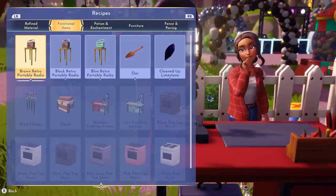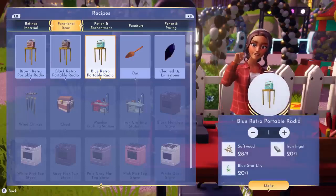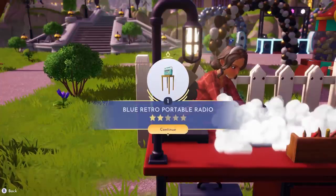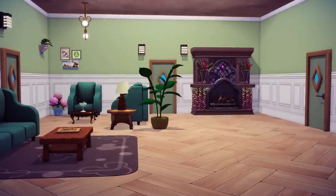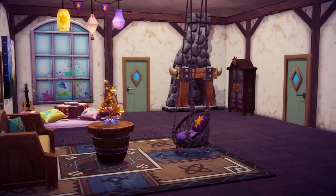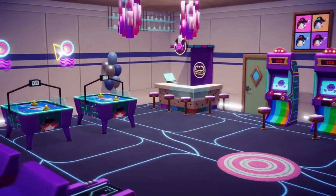Cooking isn't the only way to create amazing things in Dreamlight Valley. With the right foraging materials, you can make all sorts of things on your crafting table, like furniture. And furniture is super fun when you can add it to your home and move it around your space. The possibilities to mix and match are endless. After all, a house is just a house, until you make it a home.